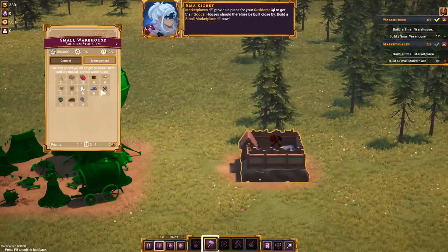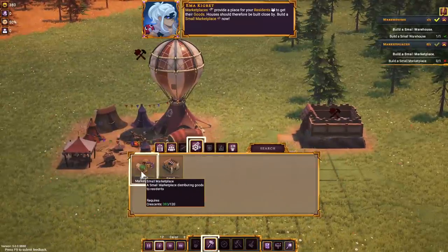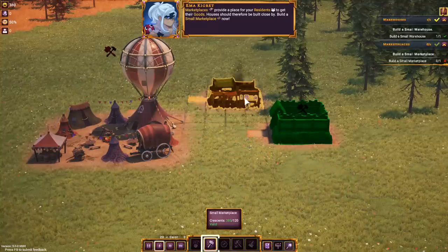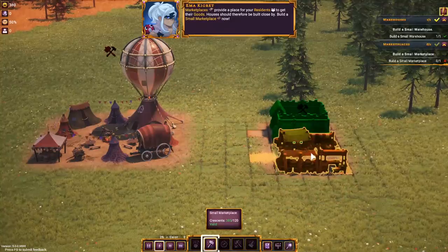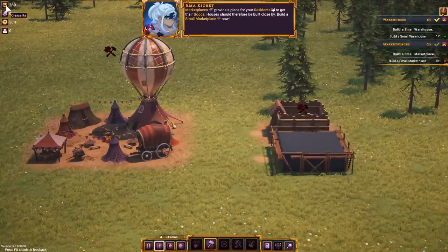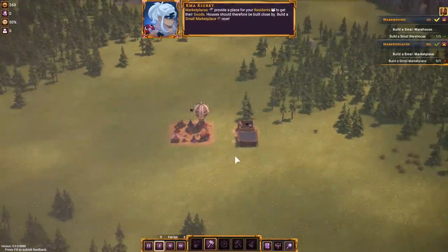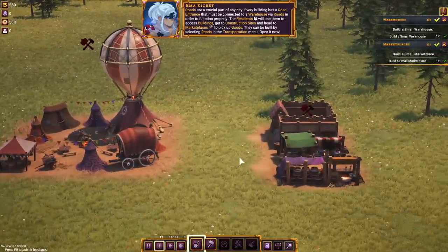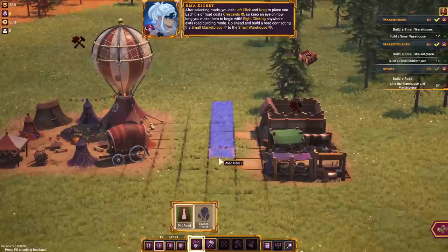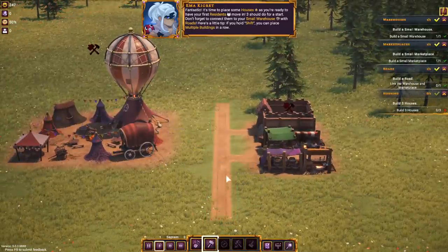After going through the ins and outs of managing my warehouse, it now wants me to make a marketplace. It distributes goods, so it's probably a good idea to have it somewhere near our warehouse so they can just walk next door and pick things up. Our maintenance costs are going to be increasing as time goes along — every single one of these buildings costs money, so we're going to be trickling downwards. I assume the marketplace is going to bring in some level of tax revenues. Now it wants me to build roads — we've got a dirt road. There's our first road. Perfect.